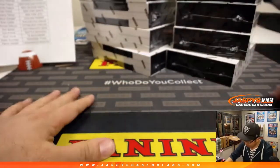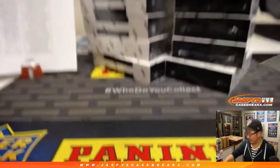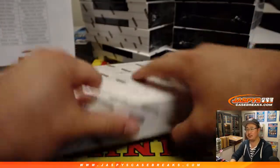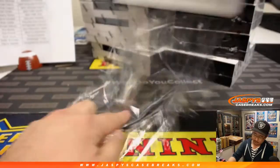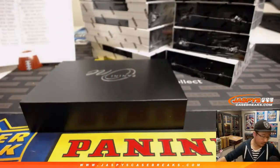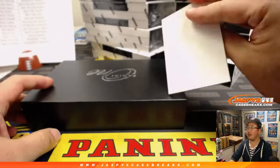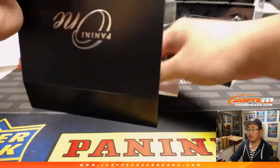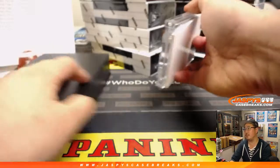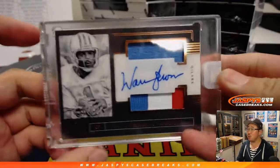So as you know, one encased card per box — there's 5 there and 5 there to make 10. Good luck everybody. Let's use this blank card here for a slow play of the hits. We have — bam, whoa!